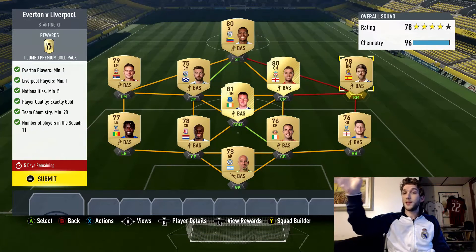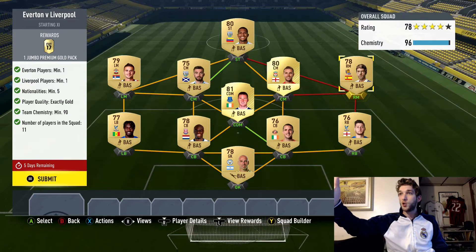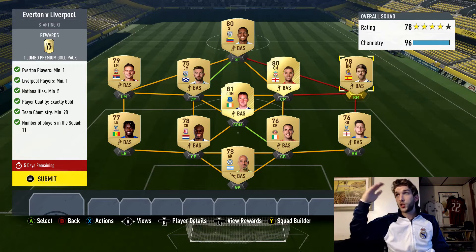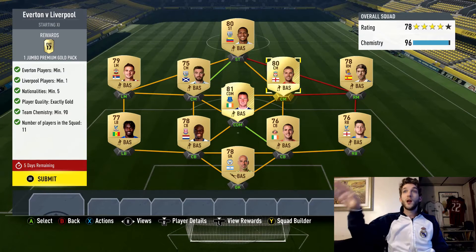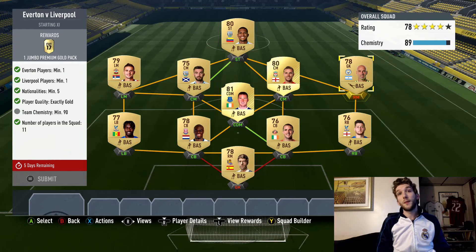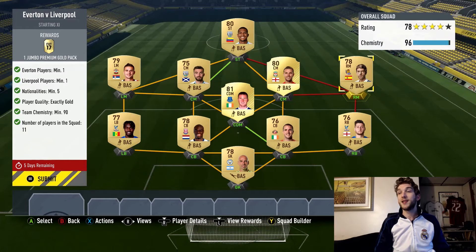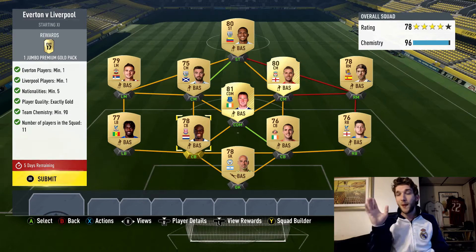On the right side I only had good right mids like Shaqiri, McTominay, and Sterling's untradeable card, so I threw in a right mid from the Spanish league and it worked. As long as you get players in the right positions you've got some wiggle room. I could put some players out of position — it's at 89 chemistry, it's close — but you don't need a lot of chemistry for these.